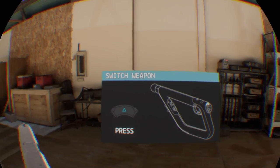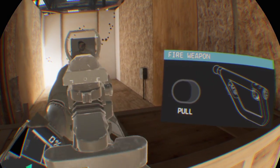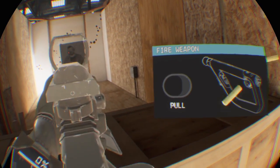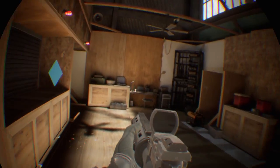Press triangle to switch weapons. Pull the trigger to fire your rifle at the target. Press square to reload your weapon. Pull the trigger to fire your rifle at the target.